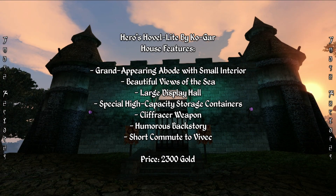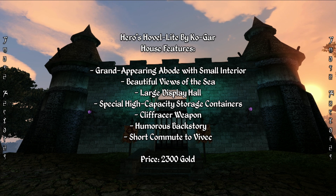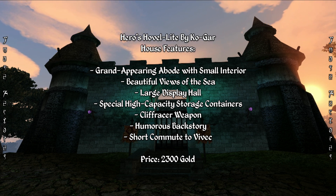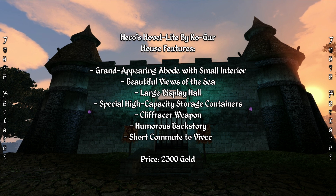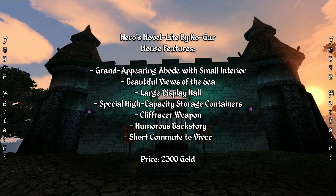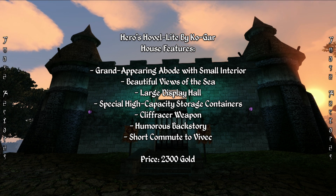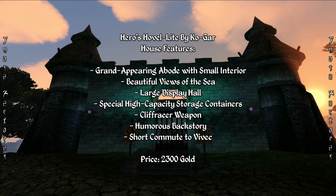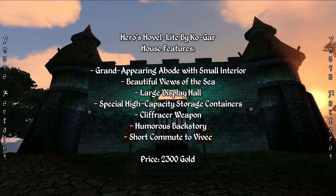Overall, this is a small and quaint abode with a truly massive display hall, and a fun little quest to do in order to get it, with a decent bit of backstory. It comes with a lot of storage and display space, as well as a short commute to Vivec and a scenic ocean view. But otherwise it's pretty small — it's sort of ideal for the adventurer who wants something that looks grand without actually being all that large on the inside.